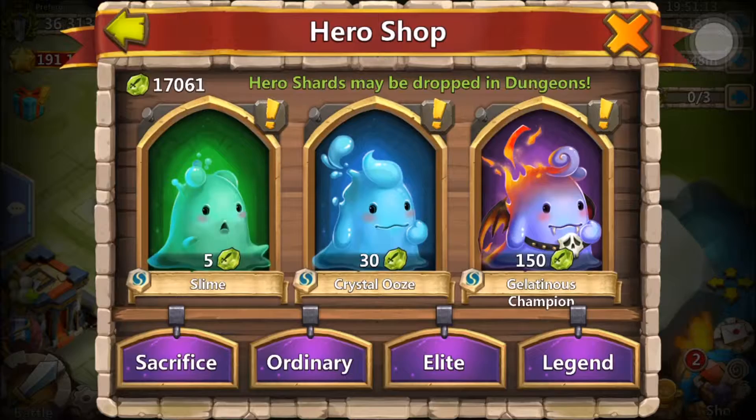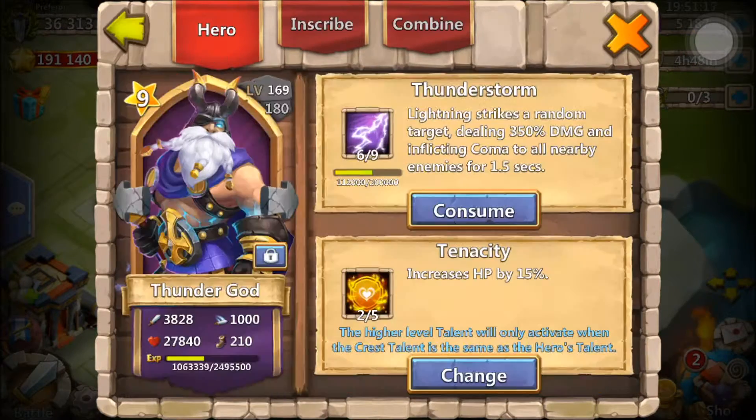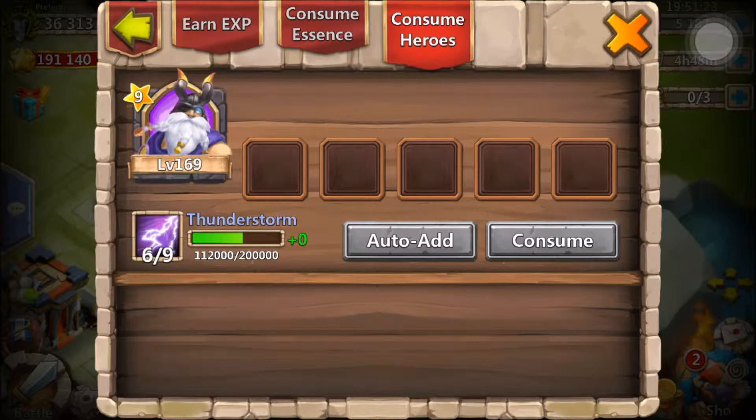I've decided that I'm saving up for Pumpkin Duke 8 or 9. I don't know why, because I can get Thunder God free-to-play. All of these are from daily rewards or rolls — I have not spent any gems or shards to get them up at all.